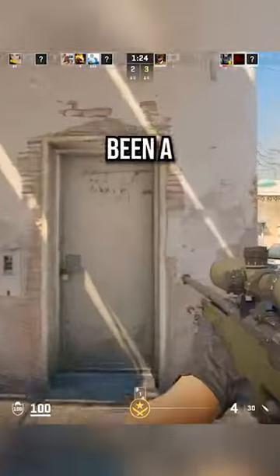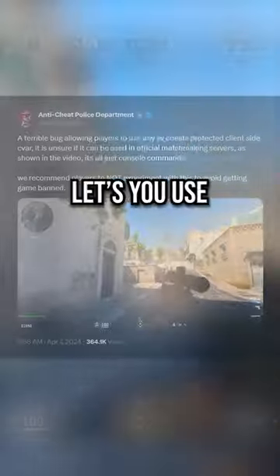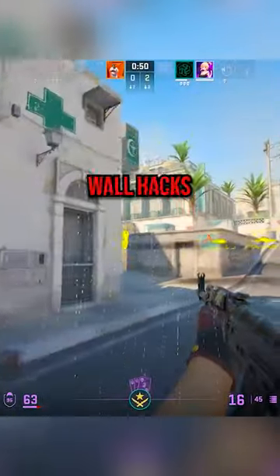If you haven't seen it going around already, there's been a discovery of another new CS2 exploit — this time a bug that basically lets you use SVG commands in any lobby, and you can use those to get crazy wallhacks and whatnot.